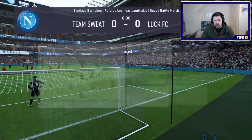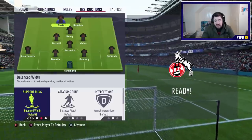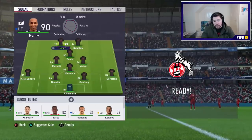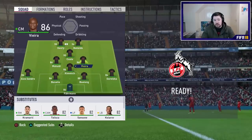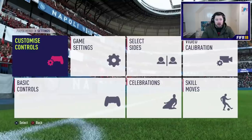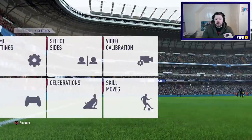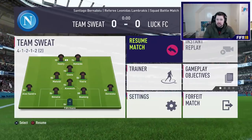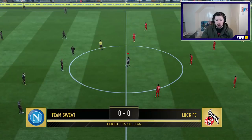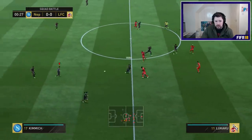Ultimate is such a tricky scenario that more importantly you just want to focus on those five goals - it doesn't even matter to keep a clean sheet. I switch into the 4-1-2-1-2 narrow formation. I use legacy defending rather than tactical defending. There are pros and cons for both, but I'm more skilled at legacy. I also go defensive from kickoff - it's just a personal preference.